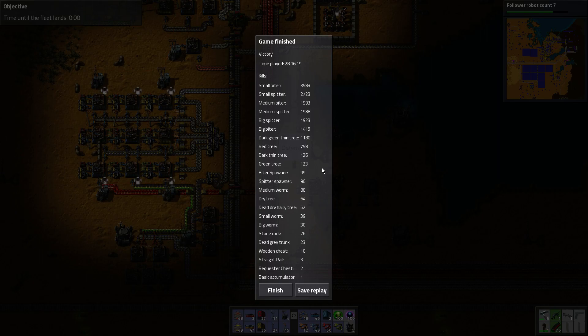39 small worms, 30 big worms, 26 stone rocks, 23 dead grey trunks, 10 wooden chests, 3 straight rails, 2 request chests, and a basic accumulator.